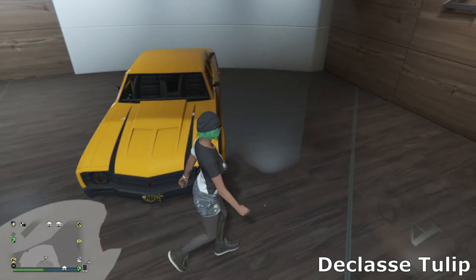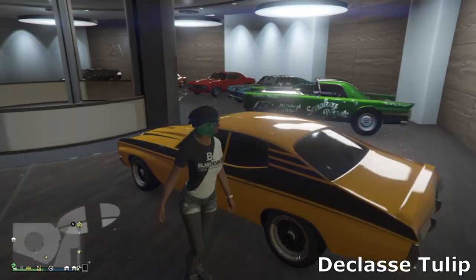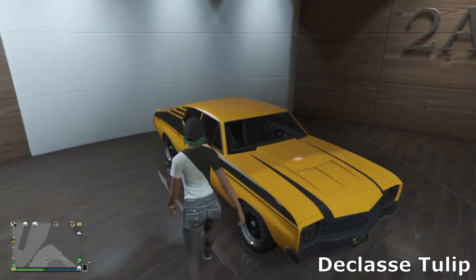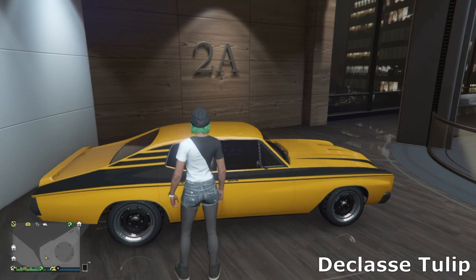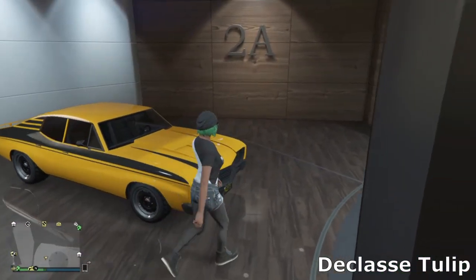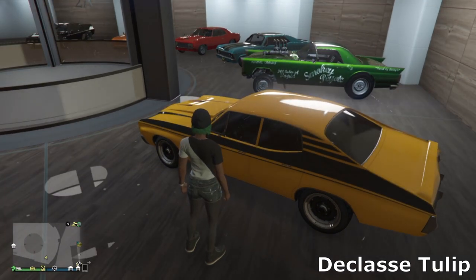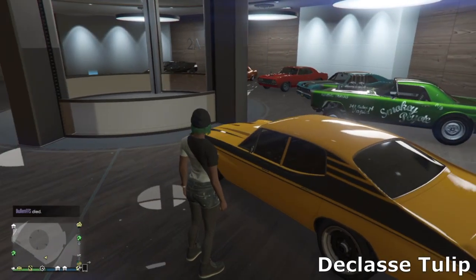Then we've got the Tulip — it came out in the Arena Wars DLC as well, a very underrated muscle car. I really like how this thing looks — gone for yellow with a simple black livery and some simple muscle wheels with a little lip spoiler. The cool thing about this car is that it's actually a four-door muscle car. I believe it's the only four-door muscle car in the game, so if you want to use a muscle car for heists I definitely recommend the Tulip.